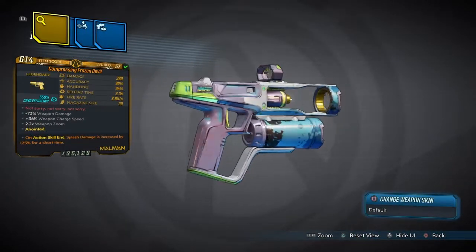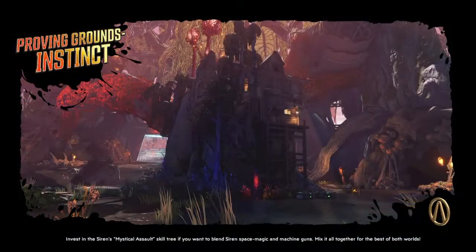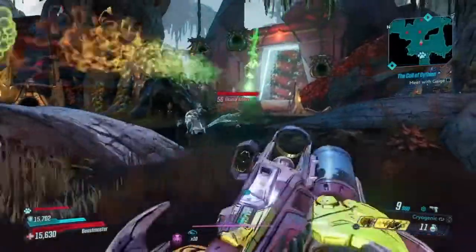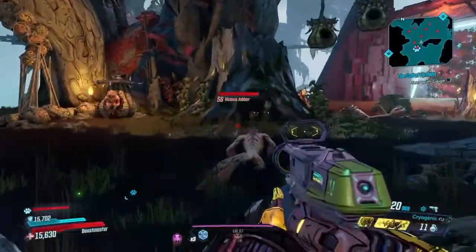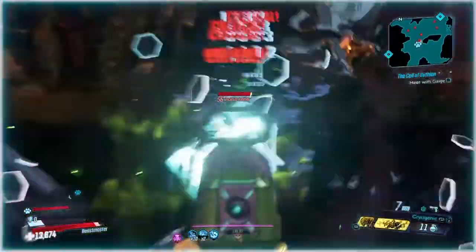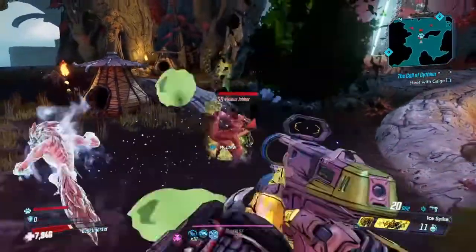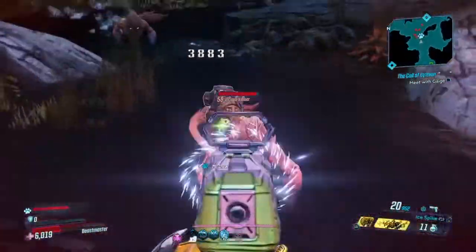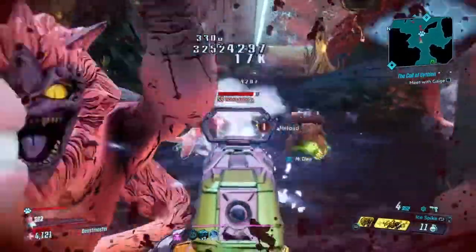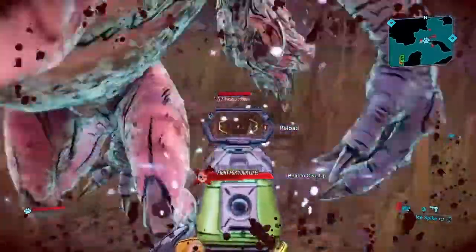But how well does this weapon perform in the endgame? Well, we're going to take this over to the Proving Ground of the Instincts on Mayhem Mode 4 and see how well this weapon performs. Now you can switch to Cryogenic and you can switch to Spikes, which pretty much do the same thing — that is, freeze enemies. This is not supposed to deal a lot of damage.